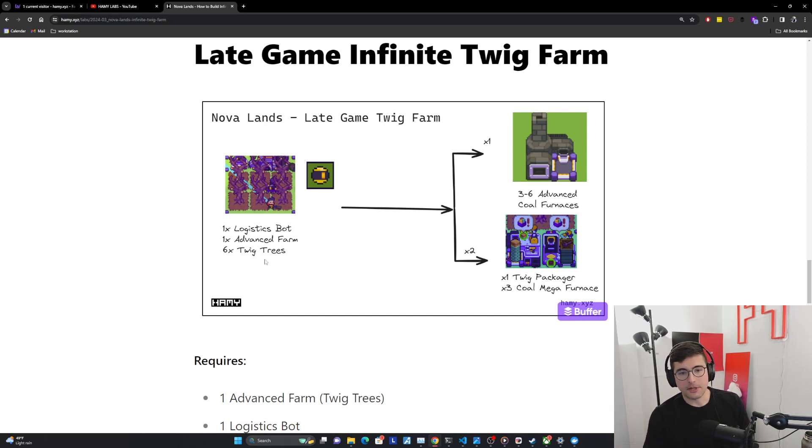One of these advanced farms is much easier to build and much simpler. It's going to be able to produce enough to supply three to six advanced coal furnaces fully. As you go even later into the end game, you'll need more and more resources, so we're going to need to start getting into packaging — each package is worth 100 resources. The cool thing is you can just horizontally scale this: two advanced farms will supply one single twig packager at basically full utilization, and each packager can supply about three mega furnaces. This is how you build a very solid foundation for your very late game, package-based pipelines.